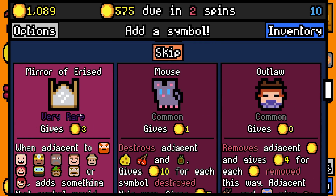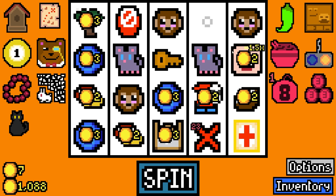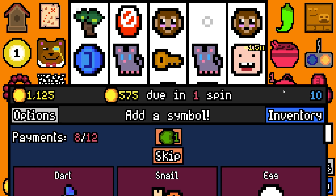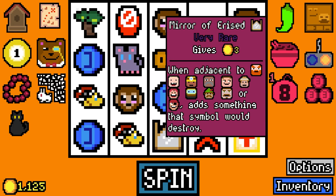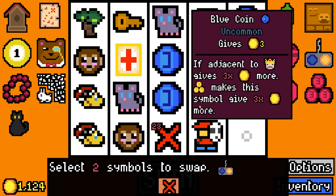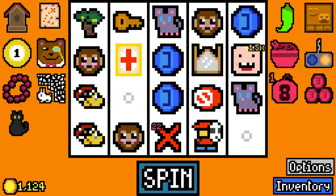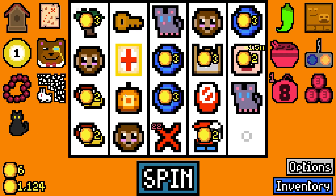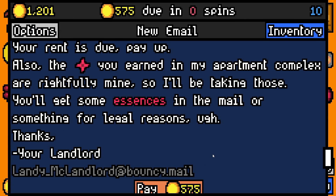When adjacent to any of those, add something that symbol would destroy - yes! That can be really good for the toddler. Does it go next to the monkey? It doesn't - it's a toddler though, so that's quite nice. Let's get the coconut half eaten - that's gonna add something the toddler can eat.